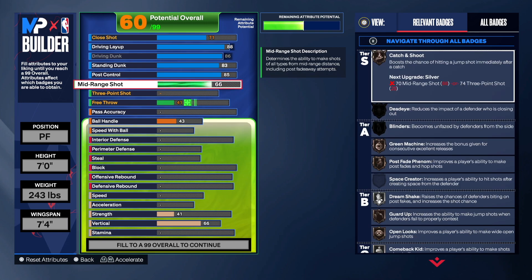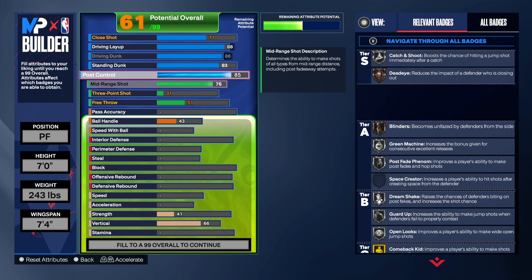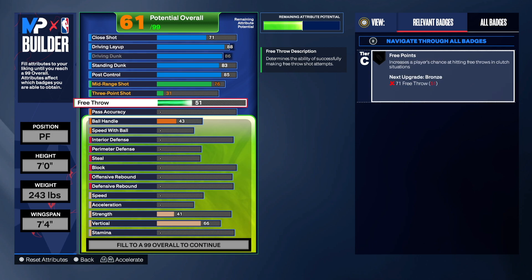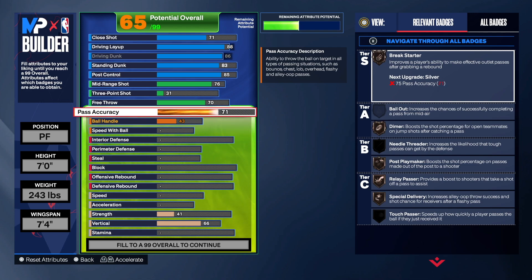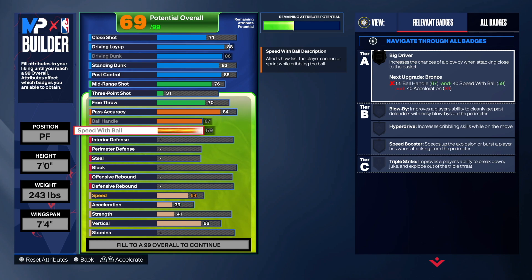I decided to only go with a 76 on mid-range — at least you can shoot, and you get Green Machine by going 76. I didn't put any 3-ball; I'm not worried about that. This is a Giannis build. I'd rather dominate in the paint and at least have a mid-range if they clog the paint. I decided to go 70 on free throws. For pass accuracy, go 84 — that gives you Needle Brother. Max out that ball handle and max out the speed with the ball — that's a must with this Giannis build.